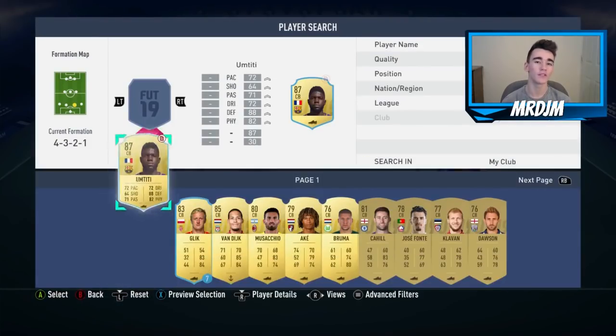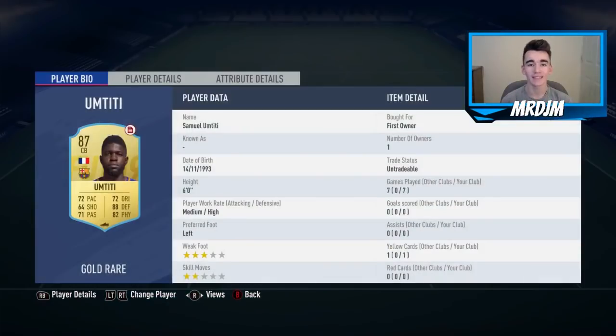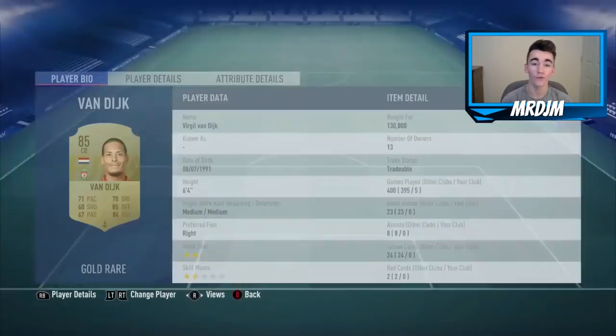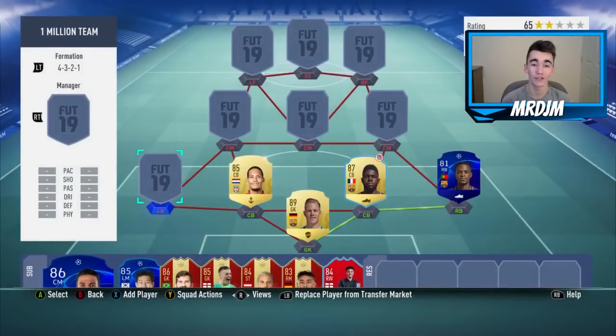Moving on to the two central defenders, we are going to start on the right-hand side with the 87-rated Samuel Umtiti. I actually had his loan card, but if you were to buy him off the market I think he would cost you between 70 to maybe 80k. This guy is a very good centre-back. And then alongside him we have got Virgil van Dijk, who I bought for 130,000 coins — one of the best centre-backs on the game in my opinion. So strong physically, great positional play as well. I thought those two were a very good centre-back partnership.